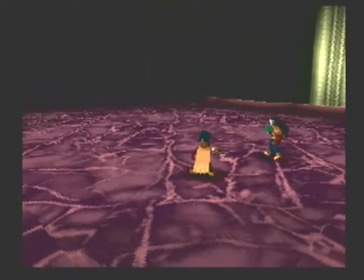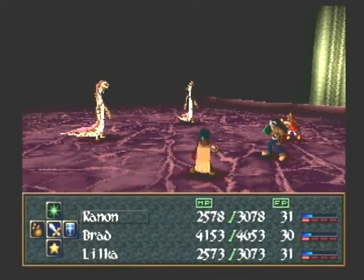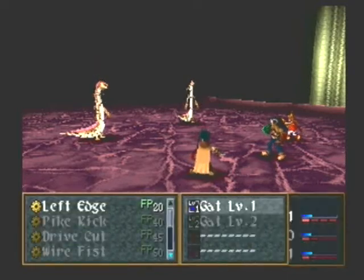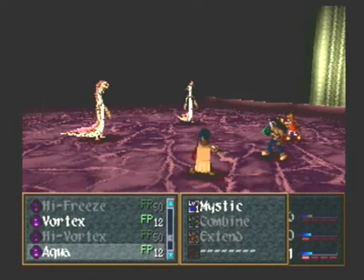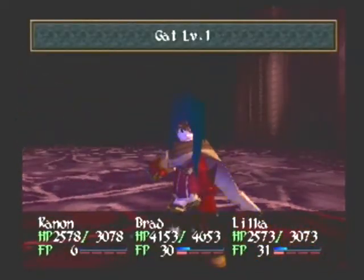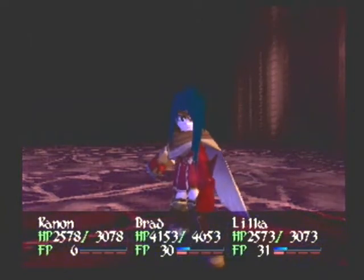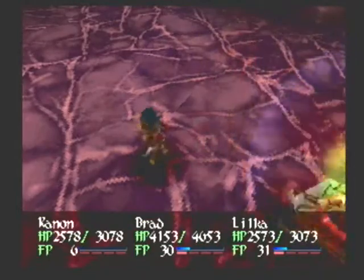New enemies time though — the land lamprey. They're weak to electricity. They absorb water, so be aware of that. I'm just gonna cast spark on them and we'll go from there. They have 600 HP, so they're not that hard though.